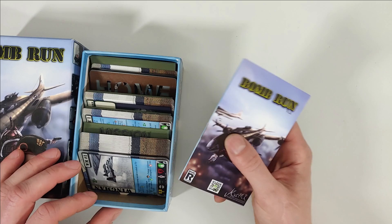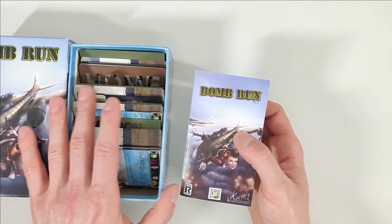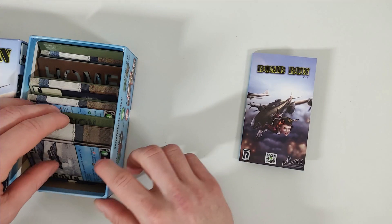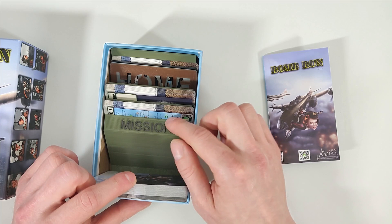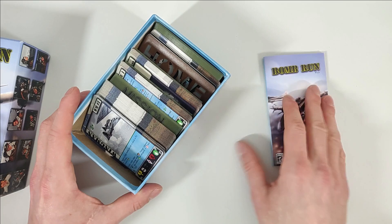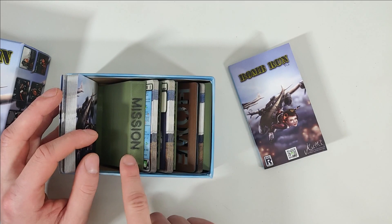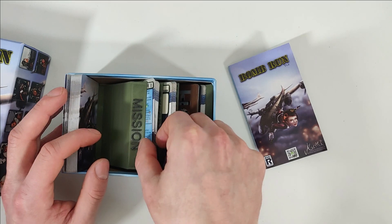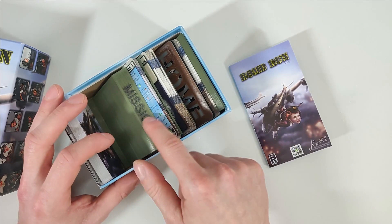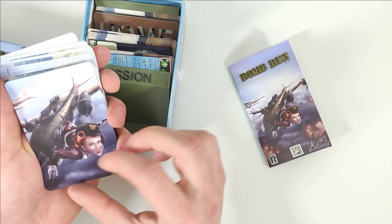Let's start by taking a look at these components, and once we've taken a look at all of it we'll take a closer look. Here we have the very tiny rules booklet. I'm pretty certain that this inlay you see here is not part of the game if you buy it — on thegamecrafter.com it only says it includes the box, the rules, and the cards, but there is a link to where you can print it if you have a 3D printer. Chad will let us know in the comments if I'm incorrect.